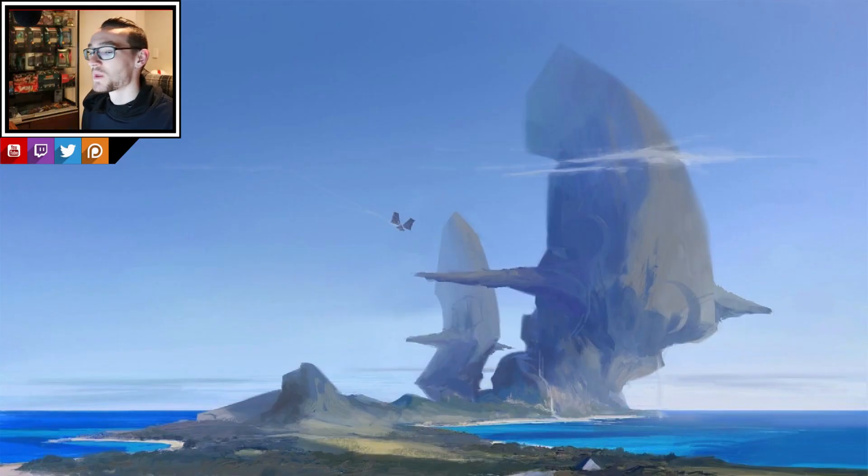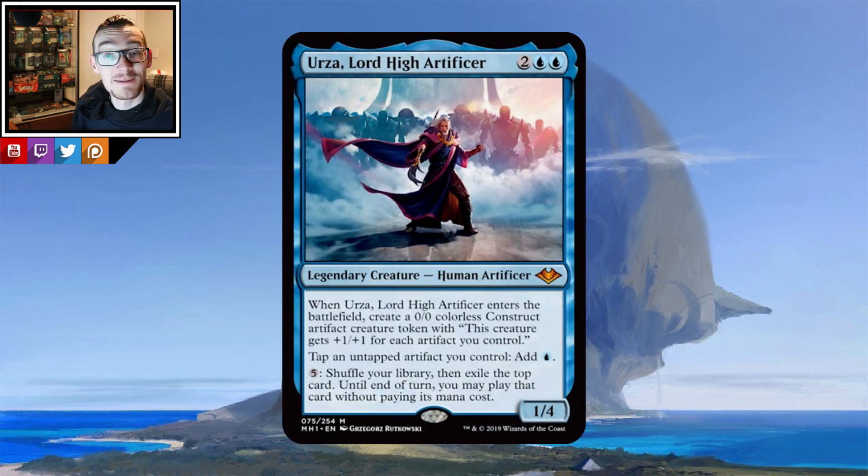Hey there guys, welcome back to Mana Down Under. For this commander deck tech we are looking at Urza, the Lord High Artificer — he is that good, your opponent's cheeks are going to be red raw. Heads up, this commander is very broken, very OP. Be careful what friends you use it with because if you're in a casual fun playgroup it might not be too fair. This is entering the world of Leovold getting banned because he's too good kind of commander.